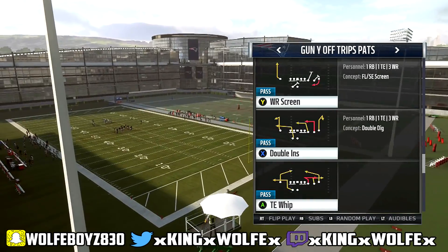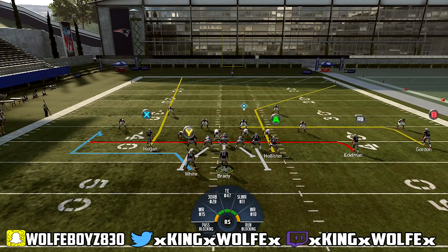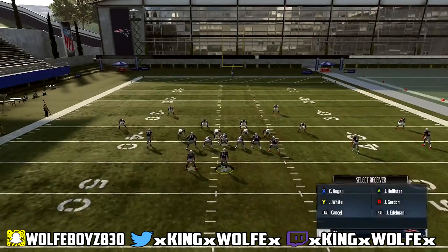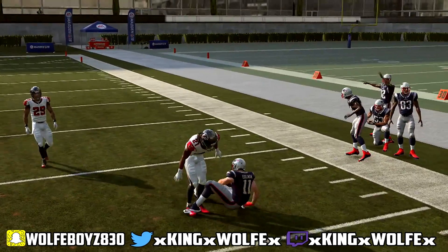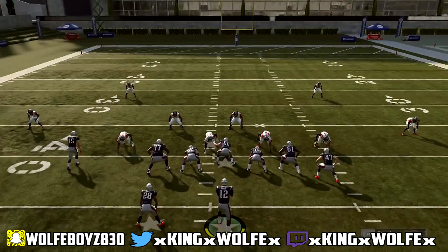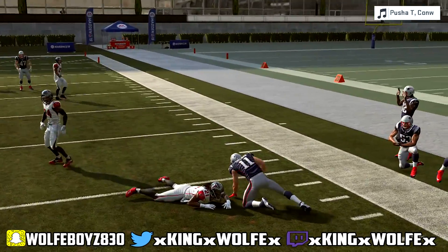Now let's talk about the second play — Double Unders. It takes a little bit longer to develop, but this is why I tell you to put your fastest tight end in that position. We run it against cover two with the same setup, but this time we put RB on the flat, B on the streak, and leave the tight end the way he is. Pass block the running back and slide protect to the right. I ID the mic on whoever I think is going to blitz, then look at RB first and then A.